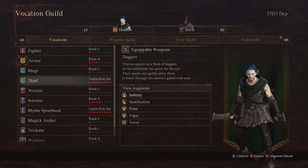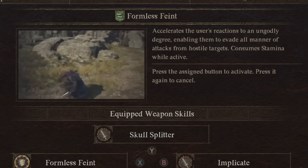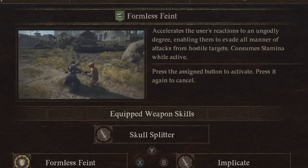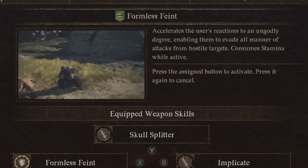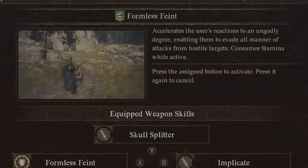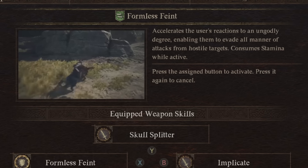Thankfully, Thief's ultimate skill is really easy to get. The Thief ultimate skill is Formless Feint. It enables them to evade all manner of attacks from hostile targets, but consumes stamina passively while it's going. As soon as I unlocked this I was trying it, and I never took it off. Your stamina's draining slowly, but you're literally i-framing every attack, which means you can attack without thinking and just focus on DPS — which the Thief is absolutely phenomenal at. This is one of the best ultimate skills in the game, in my opinion.